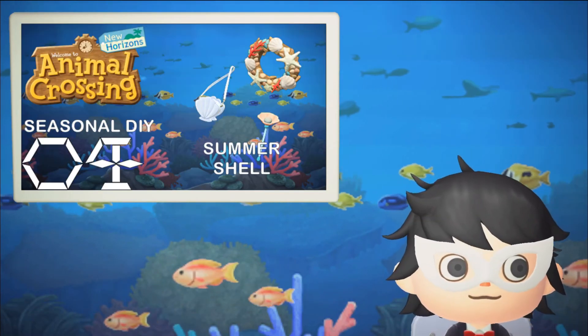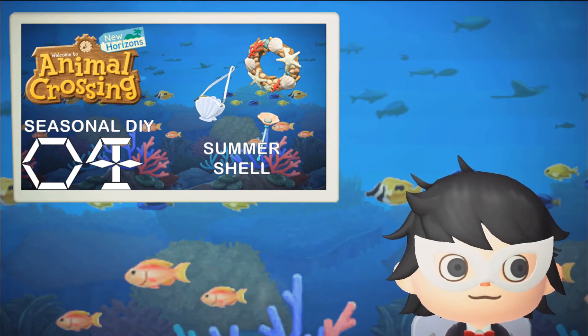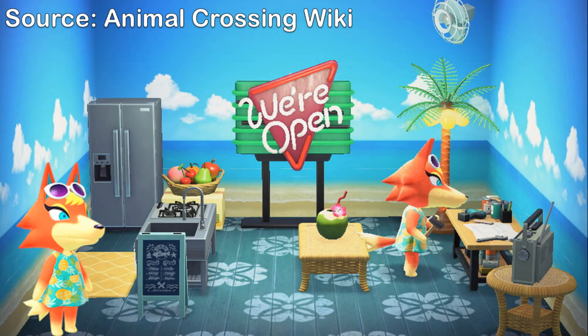As most of the summer shell items are wallpaper and flooring, it's kind of hard to give shoutouts to villagers with summer shell items. So let's give a shoutout to Aldi, the first tropical villager that comes to my mind. She doesn't really have the summer shell items in her house — the only summer shell item she has is the tropical vista wallpaper. But with her tropical vibe, she is a nice addition for a tropical island. Her birthday is on August 31st, the very last day of summer in the Northern Hemisphere, so it makes more sense for her to be in the Northern Hemisphere than the South.